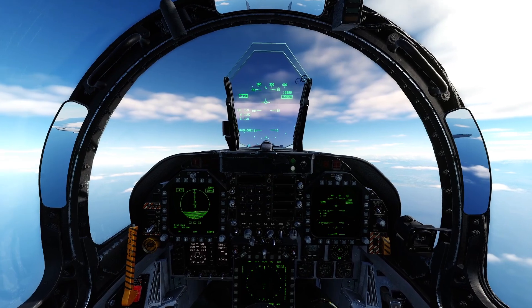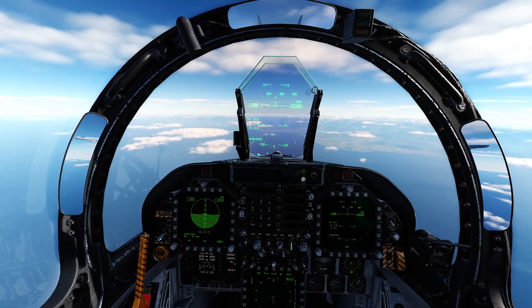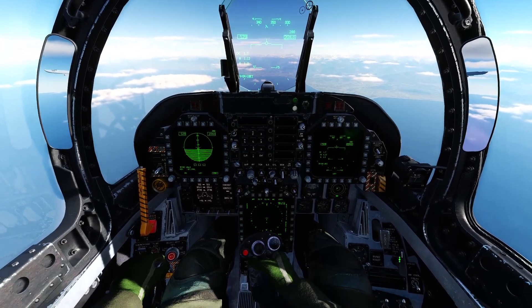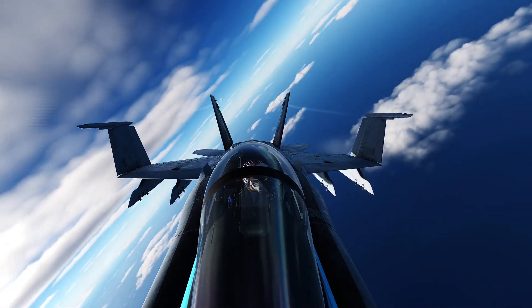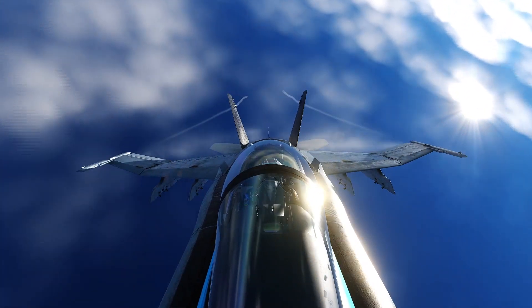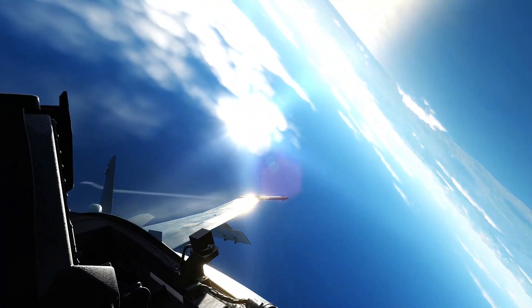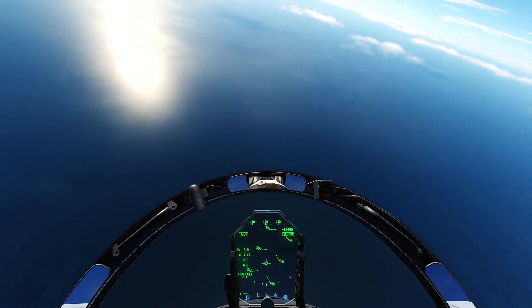A few moments later. We've reached about 20,000 feet, doing about 480 knots, which is, I think, supersonic at this altitude, and the wings are still folded. I'm going to start unfolding them and try to pull some high G maneuvers. We're at 5.7 G's, 6 G's, 6.2, 6.5, 6.4 — wings are bending nicely, but nothing. They've extended fully — nothing.